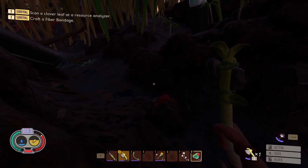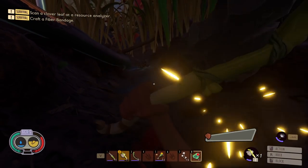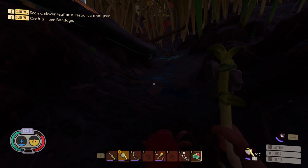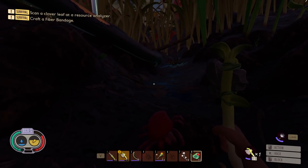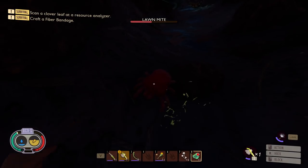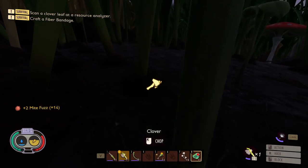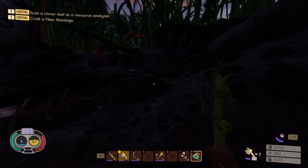Each enemy has a different attack pattern, but lawnmites are the easiest. So you can just sit here and perfect block — just find one lawnmite, isolate them, and practice perfect blocking. I'd recommend doing this for a couple of reasons. One, you'll be able to unlock Parry Master, which is a mutation. After you do 20 perfect blocks, you unlock Parry Master. This is doing nothing to our durability and nothing to our health as long as we perfect block. I would recommend starting with lawnmites and working your way up to more dangerous enemies, learning all the attack patterns.